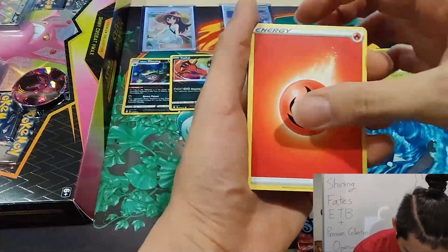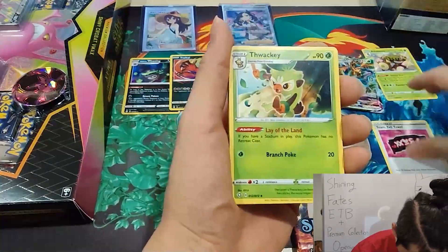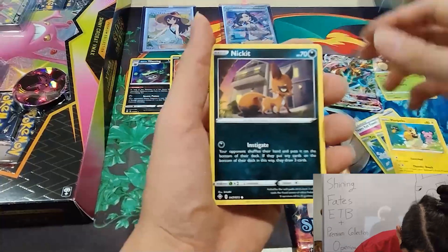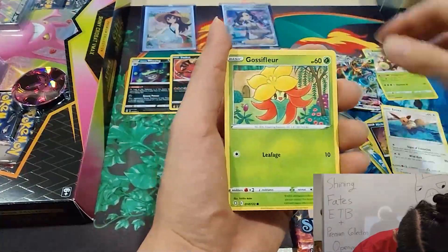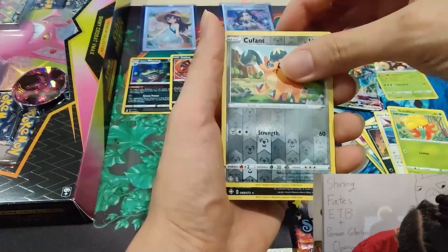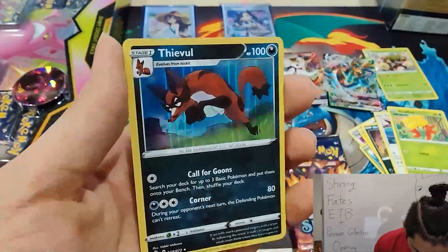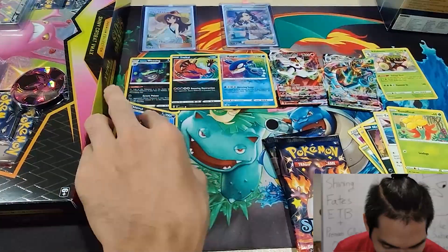Fire Energy, Tymule, Wooloo, Tropius, Rowlet, Morpeko, Nickit, Eevee, Gossifleur, Koffing — coming in with a Ditto holo. I didn't know there was a holo for this! Okay, cool.